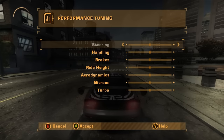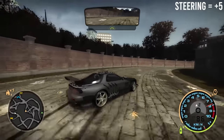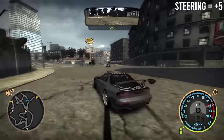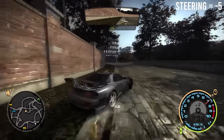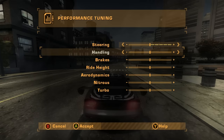Now let's jump into the performance tuning window. The first thing we can change is steering, which controls how quick the steering response is. Moving the slider to the right makes steering more responsive. This depends on your playstyle and input device, but I always like my steering a little more responsive for quicker transitions when drifting. I keep this from plus 3 to plus 5 — for this car I'll choose plus 5.